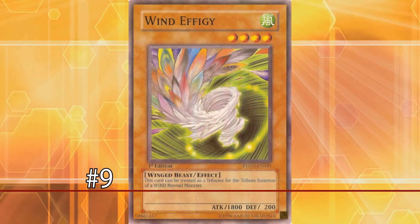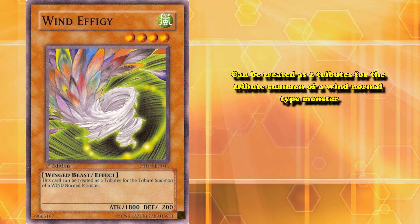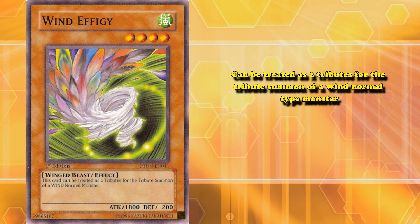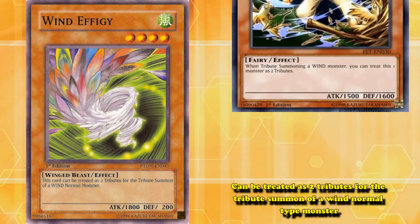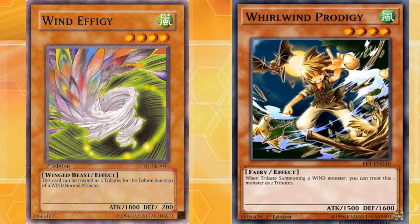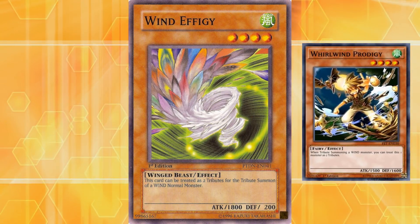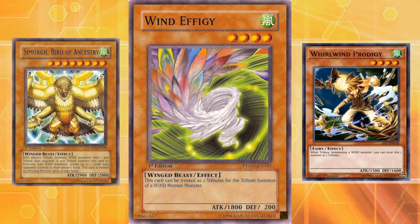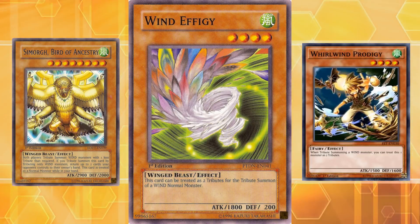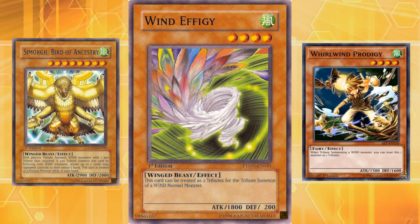Number 9: Wind Effigy. This card has the effect where it can be treated as two tributes for the tribute summon of a wind normal-type monster. Now there are a lot of cards that allow themselves to be treated as two tributes for a specific attribute, but the thing with this card is that there are no wind normal monsters that require two tributes in the game. There is one card though, called Simorgh, Bird of Ancestry, which has an effect that treats itself as a normal monster while it's in your hand, and Simorgh does have a tribute summon effect, so Wind Effigy is useful for that one card.